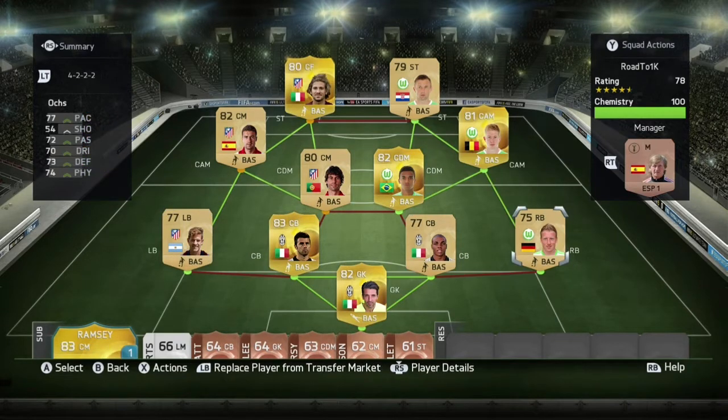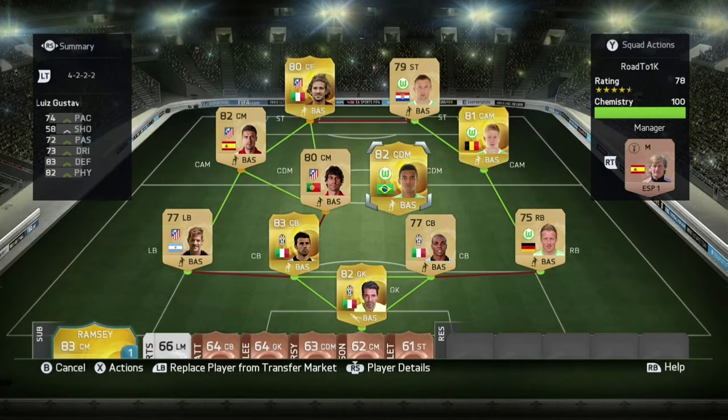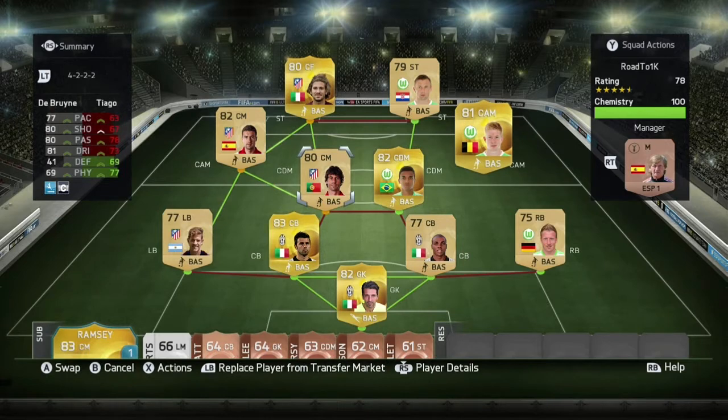The center backs track back well, which is very good. The right back didn't do too good but the left back did the most. The center defensive midfielder Luis Gustavo was the best out of the two. The other center back needs a bit more pace but they're both still amazing.